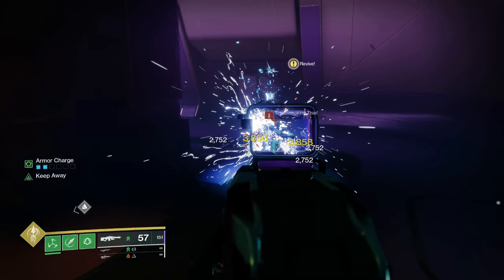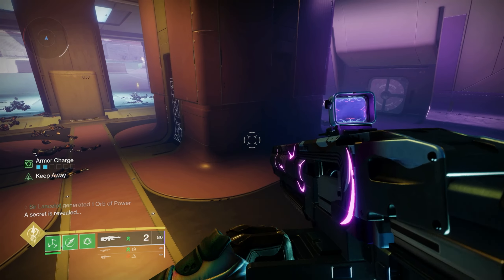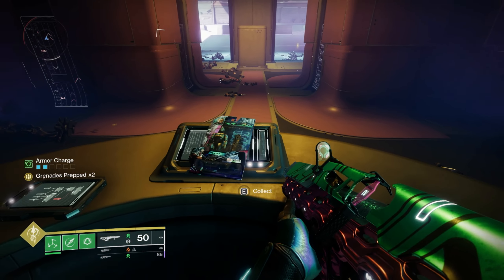I would recommend using a machine gun for this encounter. Since we are on Niamuna, the enemies are going to be a little bit stronger, and you're going to want something that can kill them quickly so they don't get to that desk. I was personally using the new Season of Defiance machine gun to get some strand kills for my triumphs, but any machine gun will work. Just like the Cabal version of this encounter, after you kill a couple of waves, the collectible will spawn at the desk, and that will be your second one for week three.